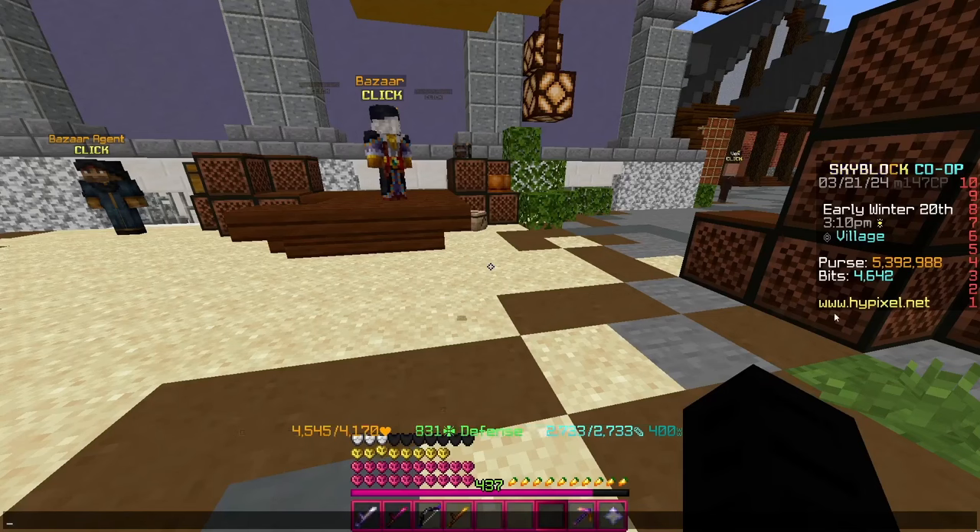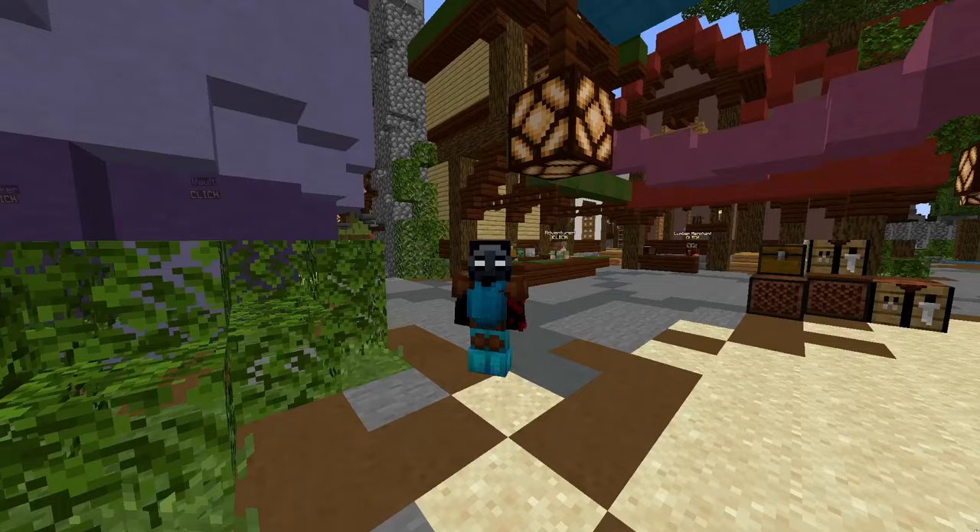In almost two minutes you make around 400,000 coins profit. The bidder takes about a minute to fill and then around a minute to a minute and a half to sell all the clay back to the NPC, giving you 400,000 coins profit.